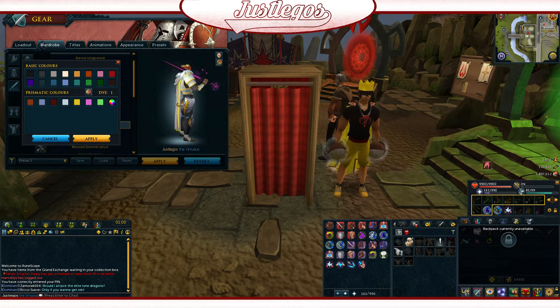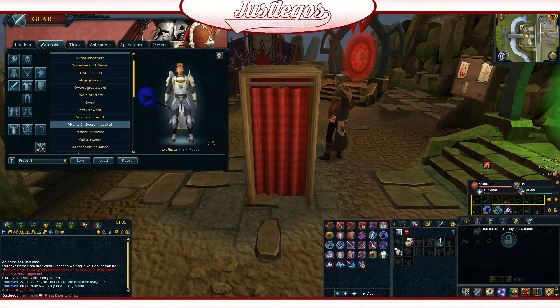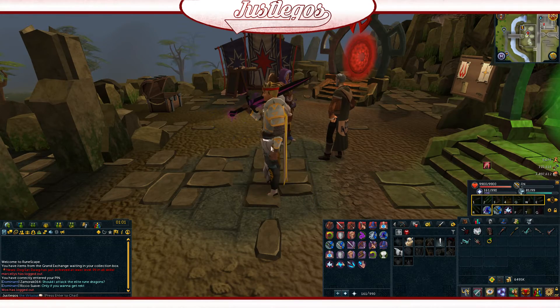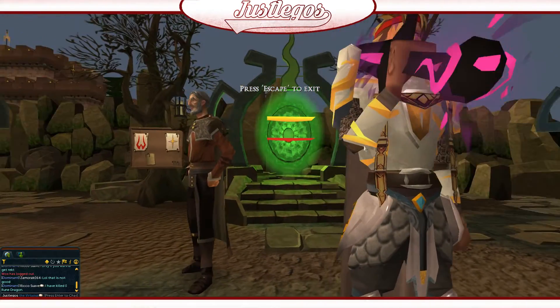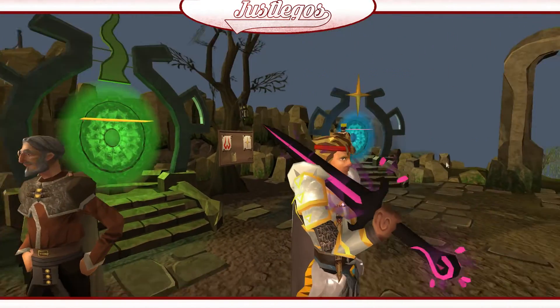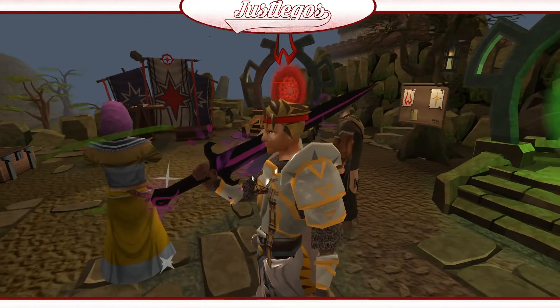Here are the prismatic colors that I've unlocked. So if you want a neon pink sword, here is an option. This is the inactive mode, which is pretty cool actually — I mean it still lacks detail and everything, but whatever.